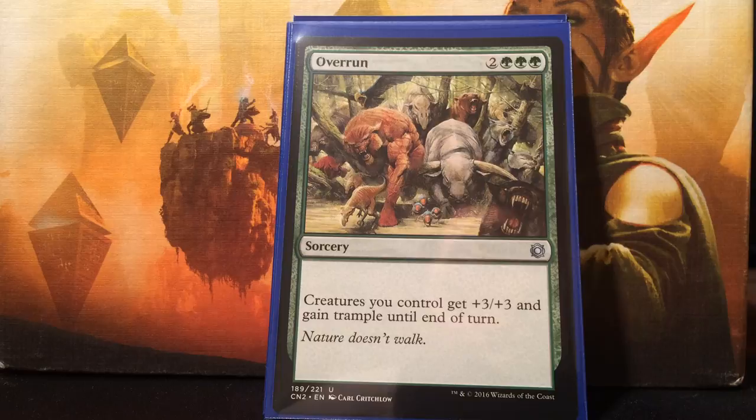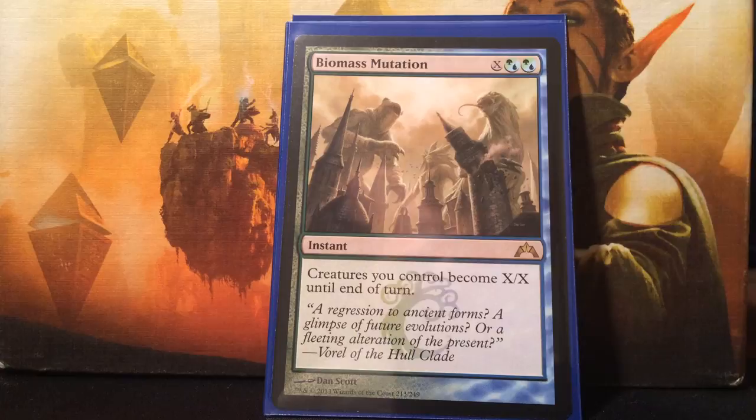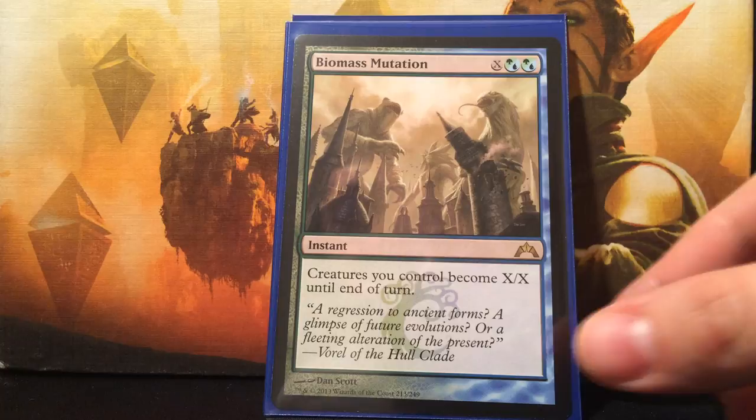I decided to run Overrun - I put out a ton of creatures, get like ten creatures, give them all +3/+3 and trample - that's 40 trample damage right there. And finally, I found a home for this card I loved when it was first printed - Biomass Mutation. It's Simic hybrid mana X, and creatures you control become X/X until end of turn. Late game, just make them all huge.